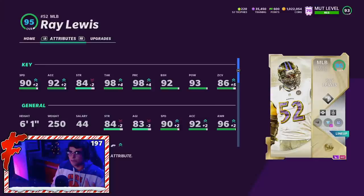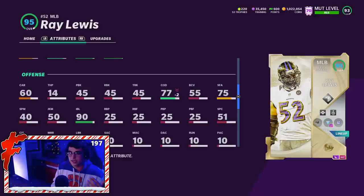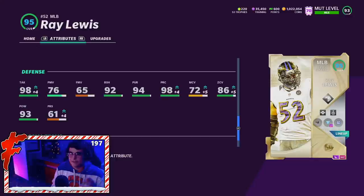He's 6'1", 250 with 84 strength, 83 agility, 96 awareness, 96 stamina, 81 jumping, and 77 COD. You kind of have to blitz this card if you want to user him, because that COD is not good enough without doing the blitz cancellation. He does have a 90 impact block, which is really good against the run — probably one of the best run stoppers in this game because of that 90 impact block combined with his strength and block shed. His man coverage is 72, so don't try him in man coverage.